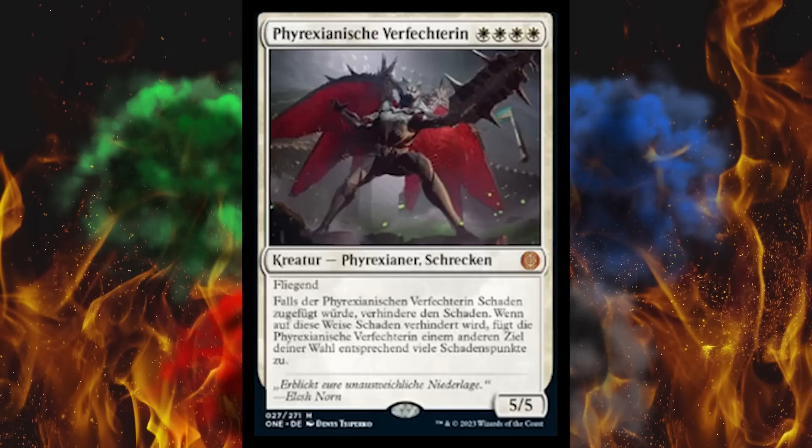It's a German Phyrexian cosplay. If damage would be dealt to Phyrexian Champion, prevent that damage. When damage is prevented this way, Phyrexian Champion deals that much damage to any other target. There's actually a card like this already in Standard — I'm not going to tell you what it is because the last thing we need is more people playing it. The flavor text allegedly translates to: 'Behold, your inevitable defeat.' That's a quote from Elishna, and here's a quote from Desolator: 'And turn to frog.' Vote down below — which one do you like better?